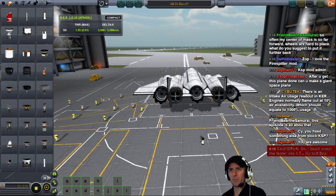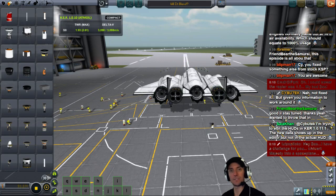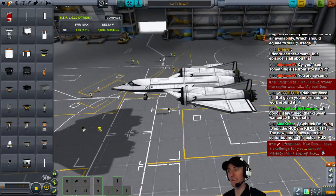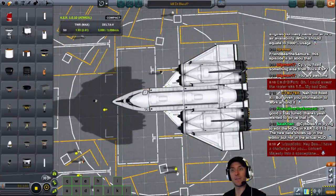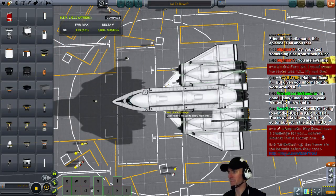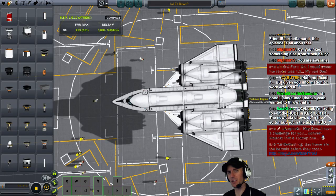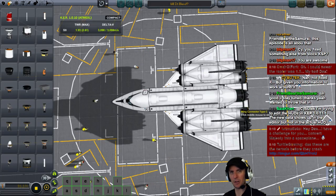I just joined, but looking at the topic — my center of mass is so far forward, wheels are hard to place. What do you suggest to put it further back? Engines out the wazoo can move your center of mass back. This sort of setup will also move your center of mass back. The engines are definitely heavy. Put things you're not going to use during flight in the back, like monoprop or something like that.